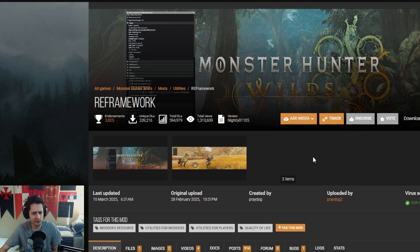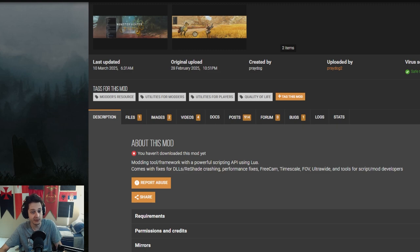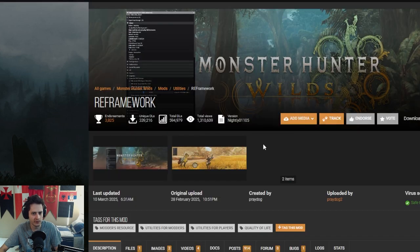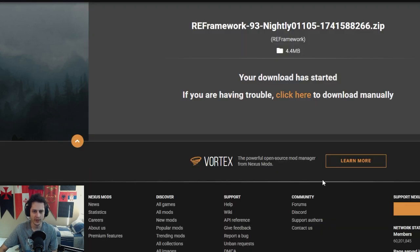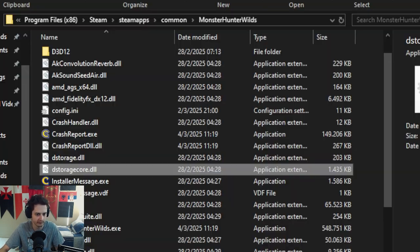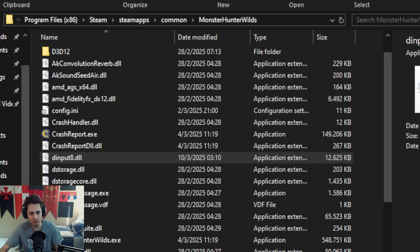Every single mod so far requires something called Ari Framework — a tool for modifying the engine of the game so we can inject mods into it. We are going to get all these mods from Nexus Mods. About a million people already viewed this mod, which is pretty crazy. Installing it is very simple: just drag the one file from the zip into the game's Steam folder.